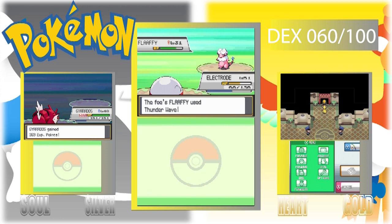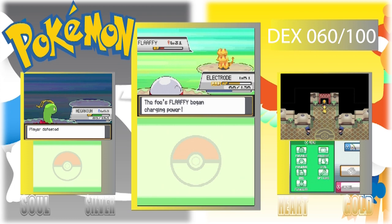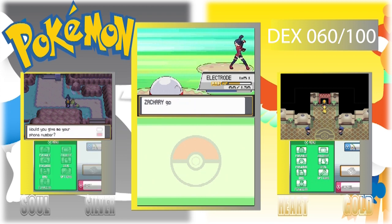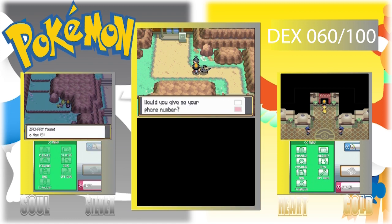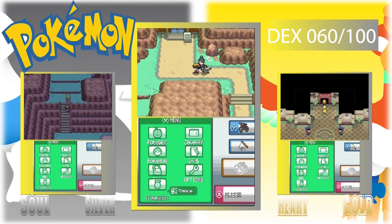Apparently we have Gyarados, but I don't think we're using Gyarados in our final teams. Also, this was supposed to be a two-part episode — I decided to squish it all into one and fast forward it. I found a Max Elixir, which comes in handy — elixirs and ethers definitely come in handy.